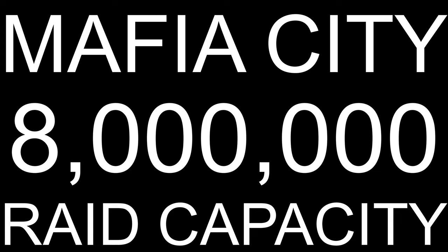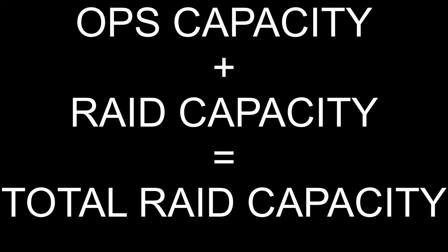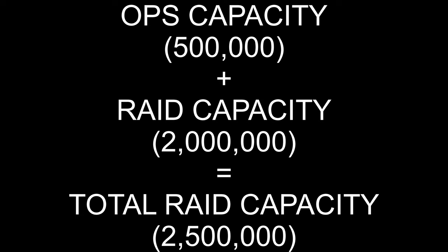In today's video, I'm going to be showing you what the maximum possible raid capacity is. Your raid capacity is calculated as follows: it is your ops capacity plus your raid capacity. So for example, if your ops capacity is 500,000 and your raid capacity is 2 million, then your total raid capacity — the number of troops you can send in your raid — will be 2.5 million.